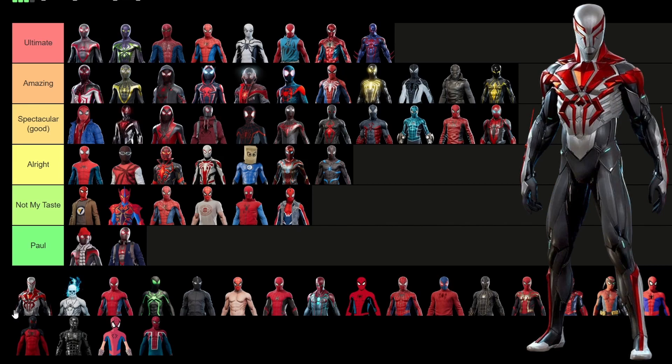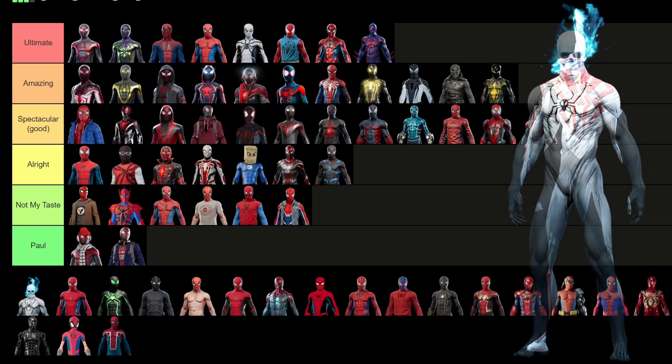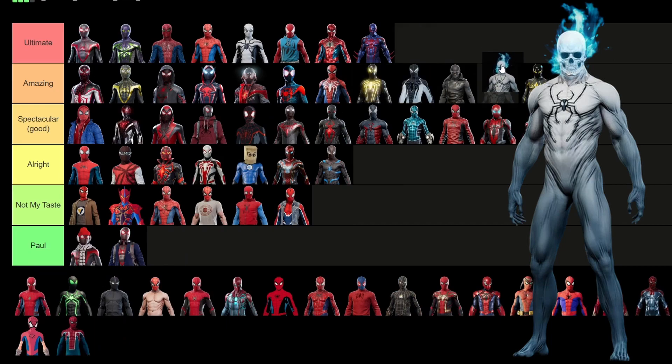We have the white 2099 suit — not as good as the normal 2099 suit, but it's still pretty good, so we're going to put it in just the spectacular tier. Now is the Ghost Spider. Such a unique skin that I've never wanted to use. I love the fact that it has the flame and the skull. But honestly, my biggest issue is the freaky toes — they freak me out, they freak other people out, so it's going down here.